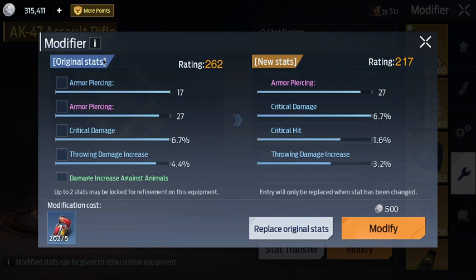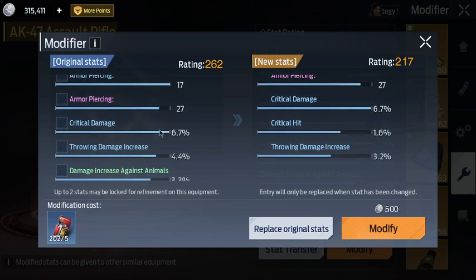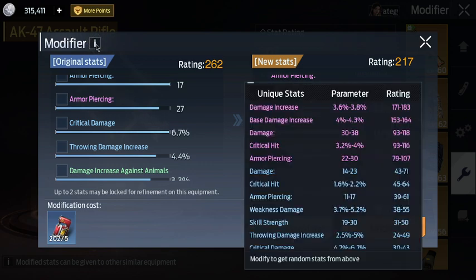If you're curious about which stats are better than others — just because a stat bar is full and you get max value out of it does not mean it's a better stat than some of the others on your gun or armor. The way to tell is there's an 'i' for information icon. If you click on that, it'll give you a list of the best overall stats you can have on that equipment.